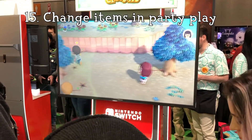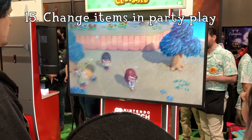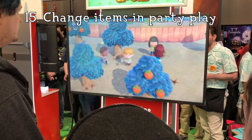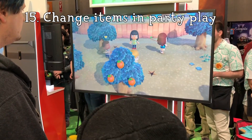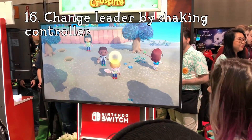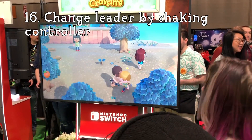Number 15: All players can change their tools freely. In the E3 demo last year, the leader controlled the tools. Now, each player is free to choose the tools they use. Number 16: You change the leader by shaking the controller. Looks like the motion controls will be used to change leaders.